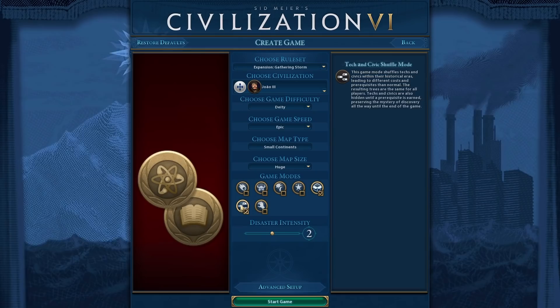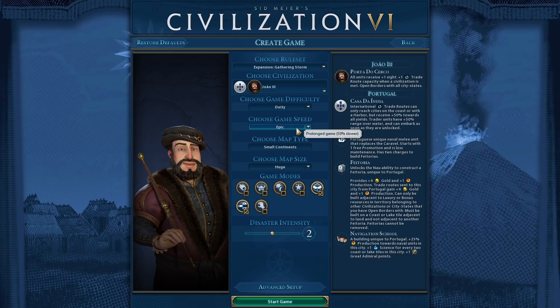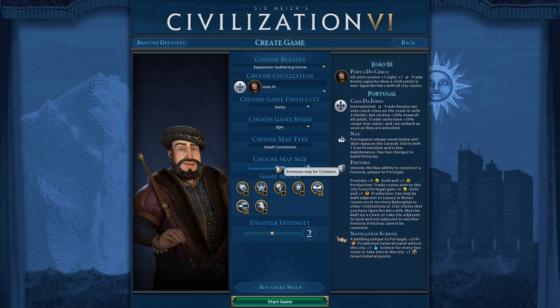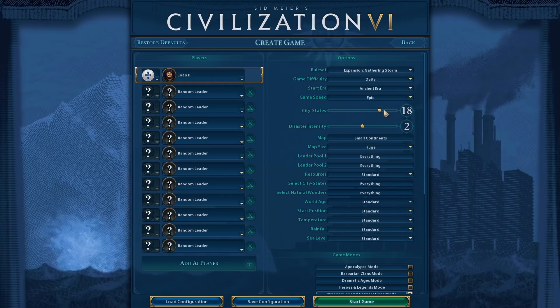The zombie defense does sound interesting but isn't what we're going to be doing for the theme today. So we're going to be going on deity difficulty, epic game speed — which is a little slower than your average — a huge map with Small Continents. This means that the turn processing time is going to be longer, because there's going to be a lot more AIs doing stuff and a lot more cities counting stuff.